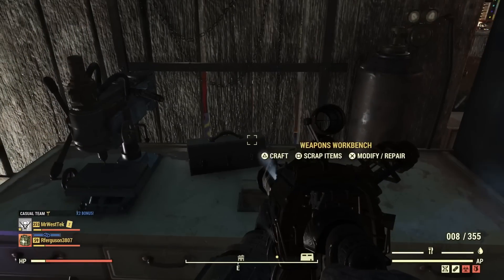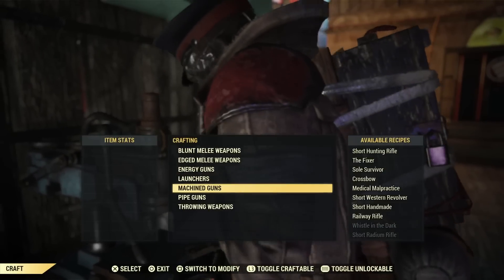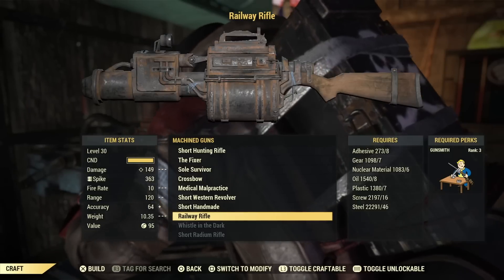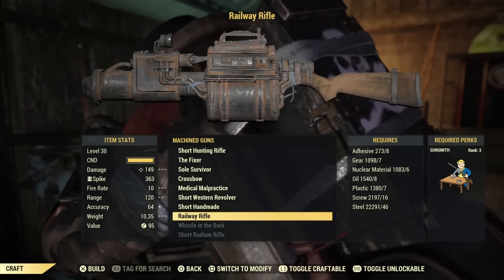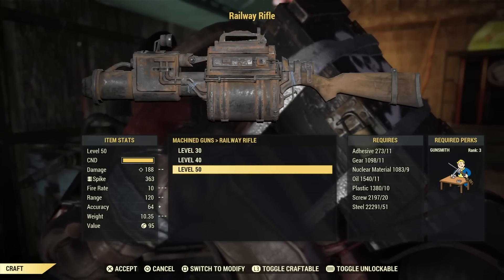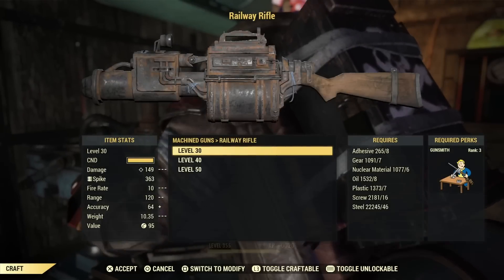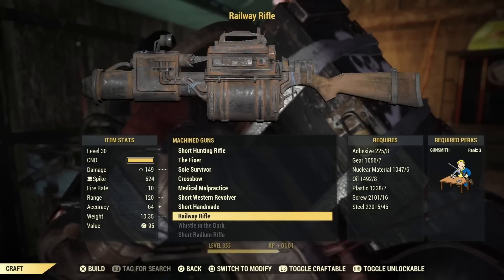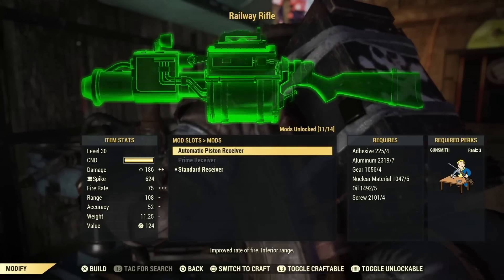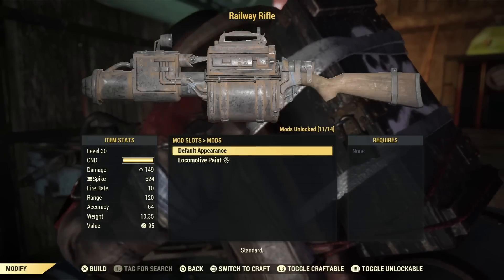I recommend buying it rather than searching for one in the wild, because when you craft it you can also learn the mods. Go under machine guns, look for railway rifle, you'll need Gunsmith level 3, then make a bunch and scrap them to learn the mods. I'd recommend making level 30s instead of level 50s — you unlock the same mods but use far fewer materials. I got all the mods extremely fast, I don't think I even made 10 railway rifles. The exception is the automatic piston, so make sure you buy that at the train station.